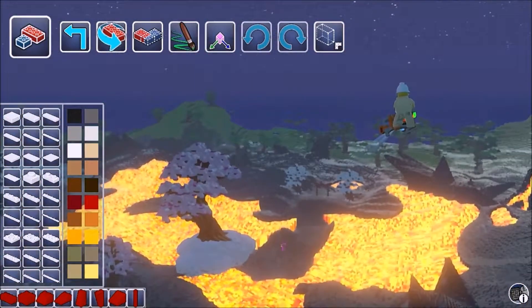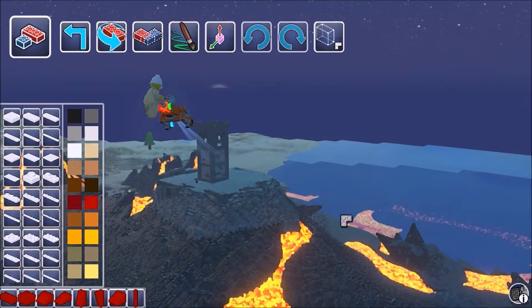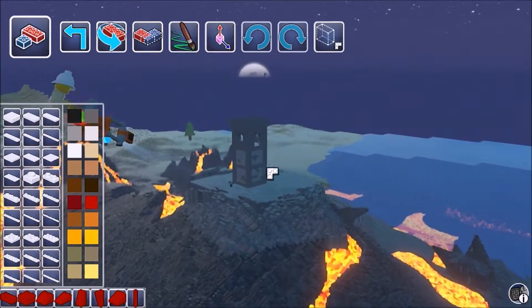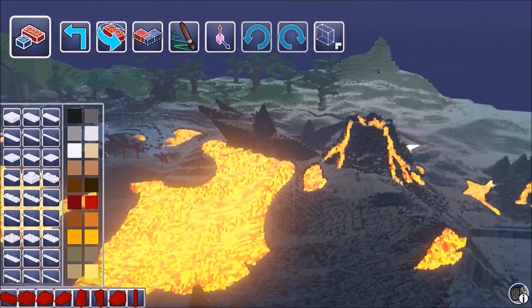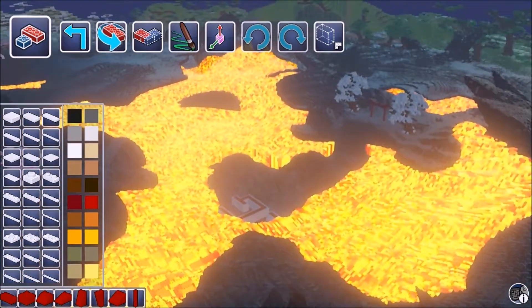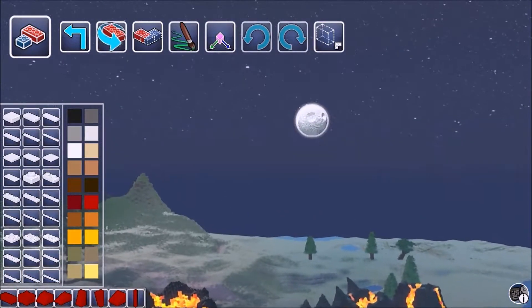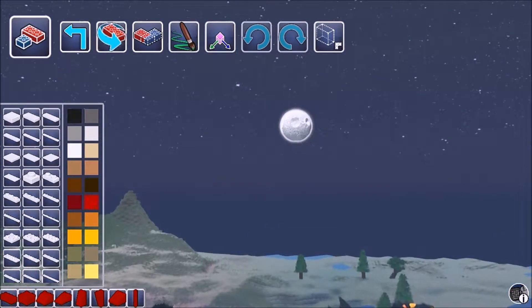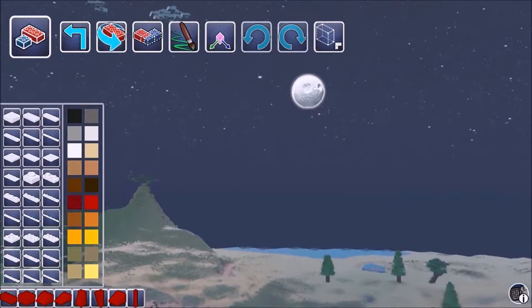So this is sort of the lava area. It is in biomes like Minecraft - you'll get the snowy places, the watery place, the lava place. Here is my watchtower to overlook the vast lands of whatever. I haven't really explored a huge amount. Oh, look at the moon - the moon's made of Lego! That is sweet. I wonder if you can go to the moon - you probably can't, but that's really cool. I like that the moon is made of Lego.